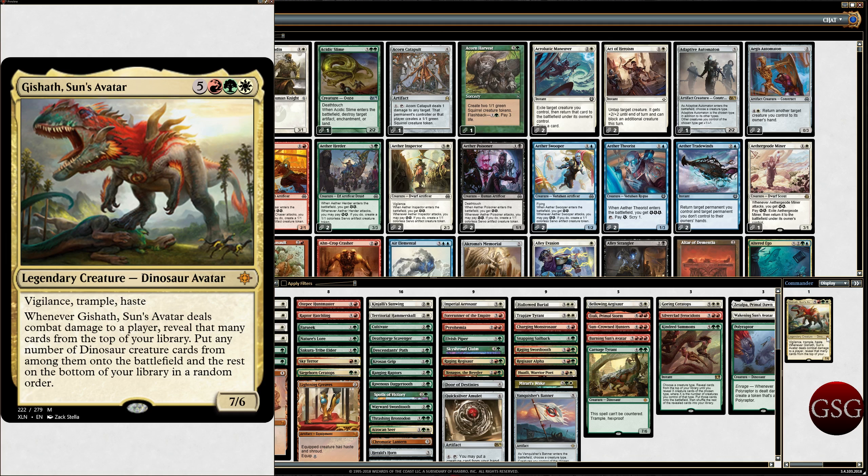Gishath, Sun's Avatar. Dinosaur Avatar, Legendary Creature, Naya. It's a 7/6 with Vigilance, Trample, and Haste. It's amazing. So this is Dinosaur Tribal — I do a lot of tribal decks, and this is another one, this is Dinosaur Tribal.